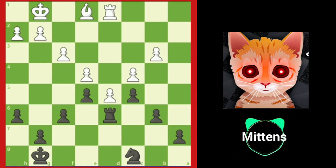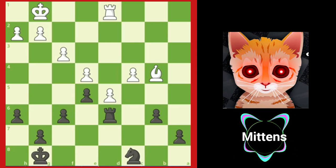In this position, black is blockading the passed d5 pawn with a rook on d6 — not a great blockading piece. After white plays b4, and if black plays cxb4, white recaptures with bishop takes b4, attacking black's rook. Since the rook is more valuable than the bishop, black is forced to retreat with rook to d7.